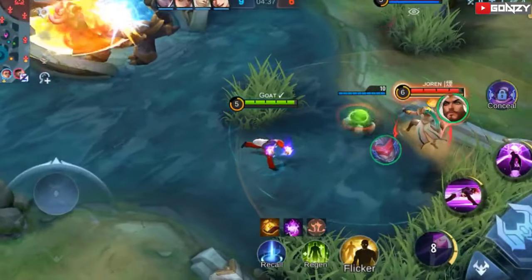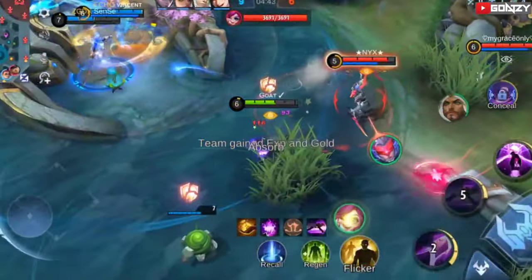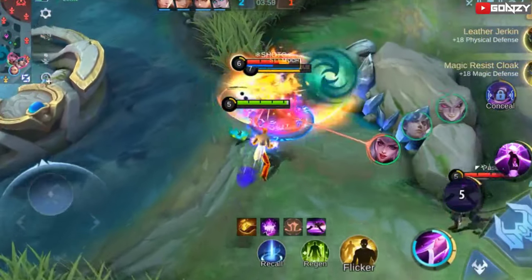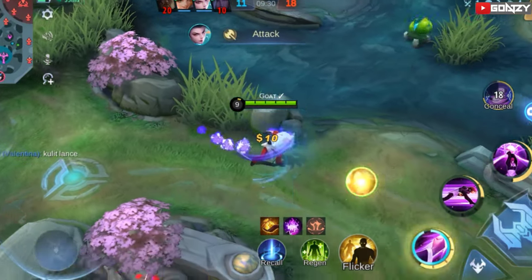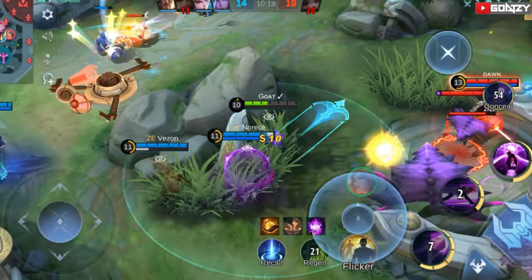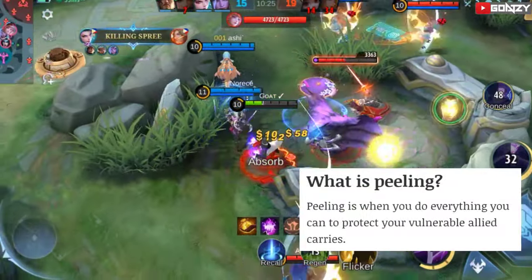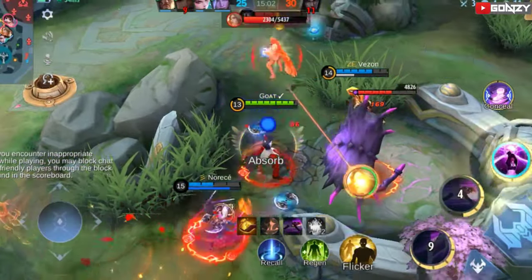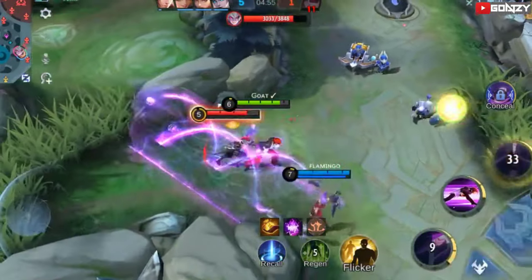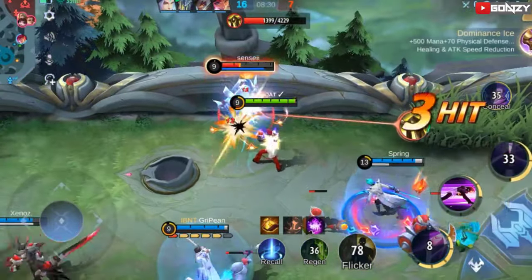Position yourself slightly ahead of your allies, especially squishy damage dealers like mages and marksmen. This allows you to absorb incoming damage and create opportunities for your team to follow up. It's essential to focus on the right targets — use your crowd control abilities such as his ultimate to control high-priority targets like enemy carries. In addition to initiating fights, Cho's CC can be valuable for peeling. Use your abilities to disrupt and control them, allowing your teammates to reposition or escape. Always be aware of the map and the position of your team and enemies, and use bushes for vision to be aware of potential ganks and respond to situations quickly.